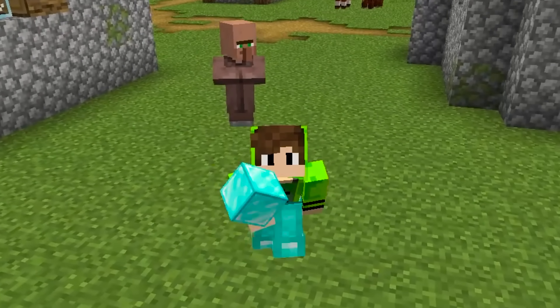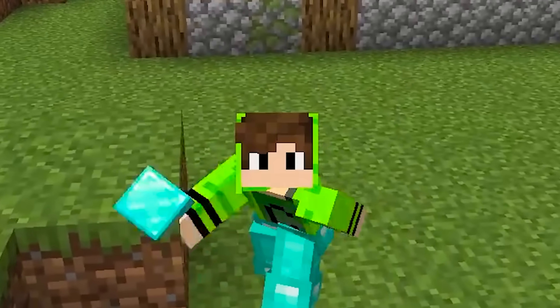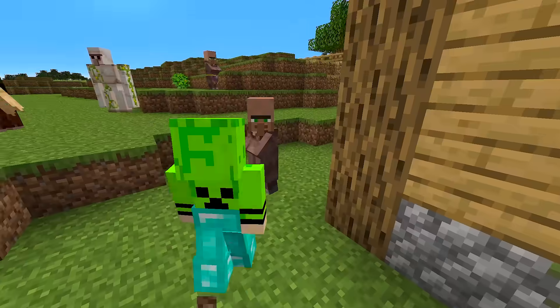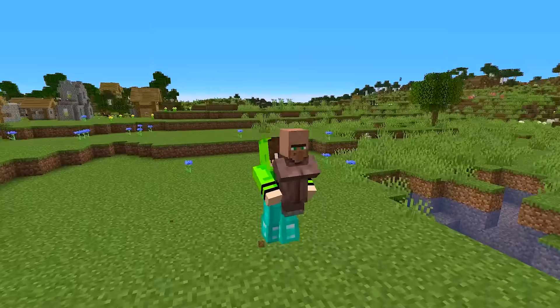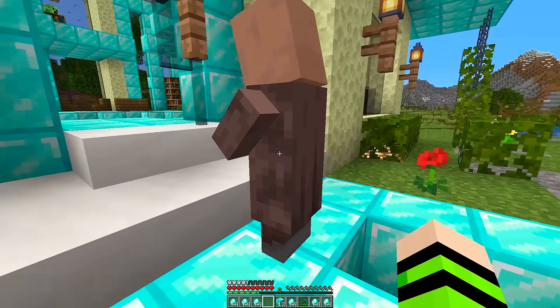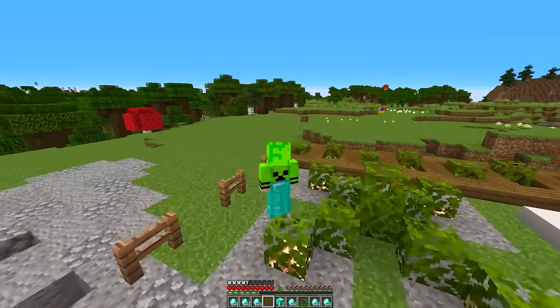Since this villager doesn't have this pickaxe, he's just going to take the diamonds and give nothing in return. Now let me pick him up and take him to Kai's house. Knowing Kai's curiosity, he will definitely check out this villager's trade. I've already placed the villager here and now I just need to get away.